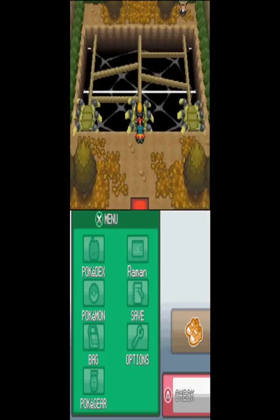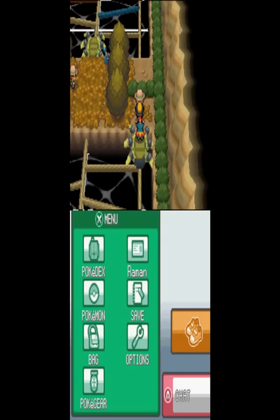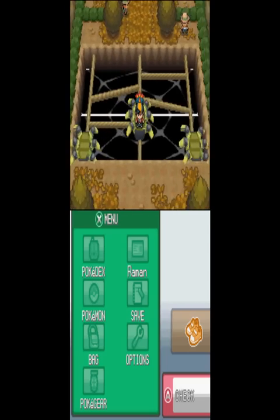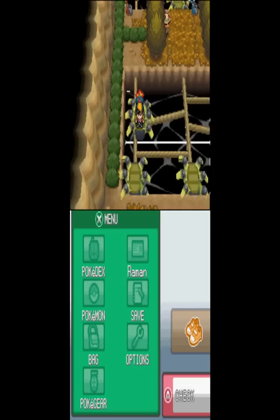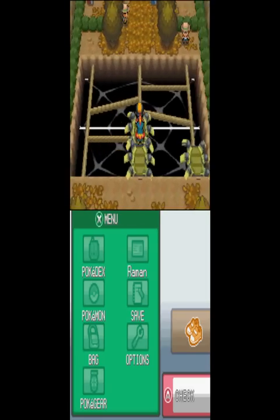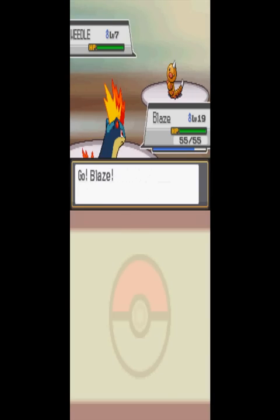So this is the Bug type gym — I think it's Bugsy. Bugsy the gym leader. Cyndaquil will have a very good time in this place. You can see the settings are very different from the second generation. You don't have to solve these puzzles in the second generation, but it's basically a good addon — you have a puzzle. You have to fight all the trainers on the way. Let's skip the battle.